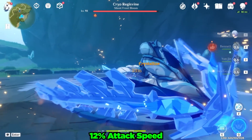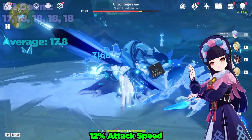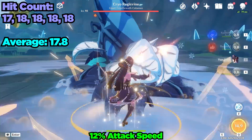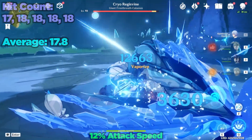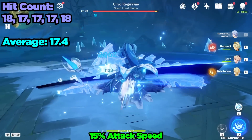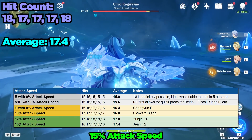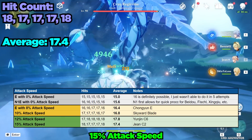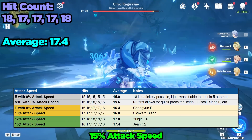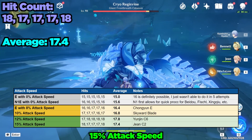The next breakpoint is 12 to 15% in my opinion. Yunjin's Constellation 6 provides 12% attack speed and all of a sudden I was able to get 18 hits quite often. 15% attack speed led to similar results, hitting between 17 and 18 times. Due to the very small sample size, it's not surprising to see something odd like 12% attack speed slightly outperforming 15% attack speed. If you want more data points I recommend trying it yourself.